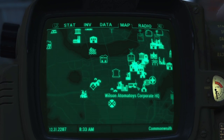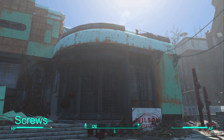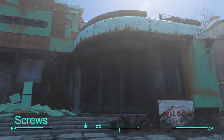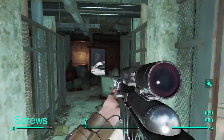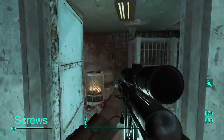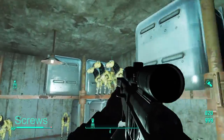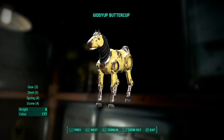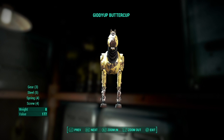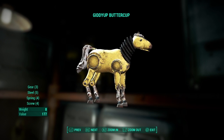For screws, you're going to want to head east of Diamond City to Wilson Automatoys Corporate HQ. You may recognize it from the two Super Mutants that sniped you from the balcony. Believe it or not, they're guarding a gold mine of screws. This place is understandably filled with Super Mutants, but thankfully you don't have to go very far — just make a series of immediate lefts until you come to a storage room in the back that is filled with little robot ponies called Giddy Up Buttercups. Each one is worth a solid chunk of screws as well as other bits of metal, and there are tons of them lying around. They're pretty heavy to transport, but the trips back and forth are worth it, trust me.